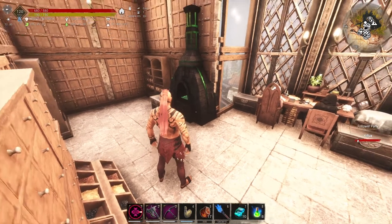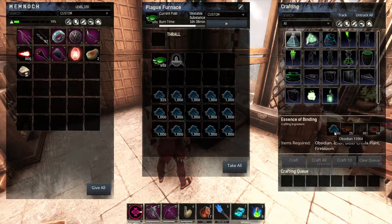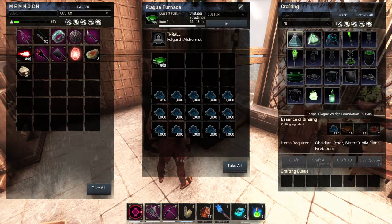The Essence of Binding can be crafted in the Plague Furnace. 1 Essence of Binding will require 300 Obsidians, 25 Icors, 30 Bitter Cranillas, and 10 Fireblooms — that is without the Alchemist Rall. With the Alchemist Rall, it will only require 225 Obsidians, 18 Icors, 22 Bitter Cranillas, and 7 Fireblooms.